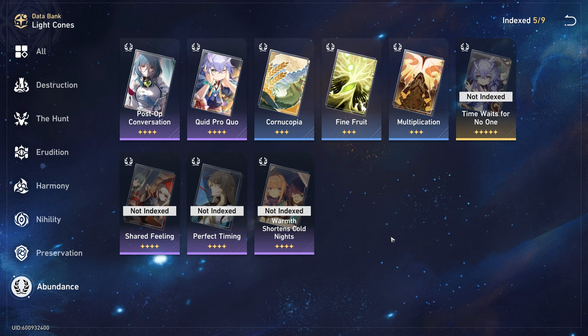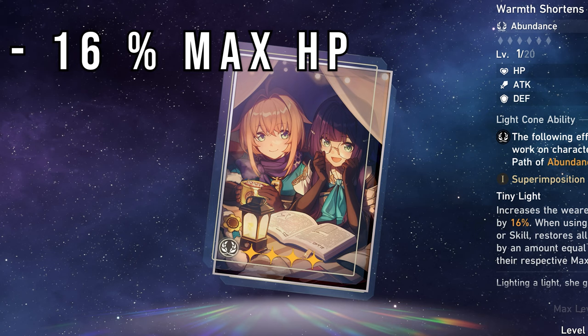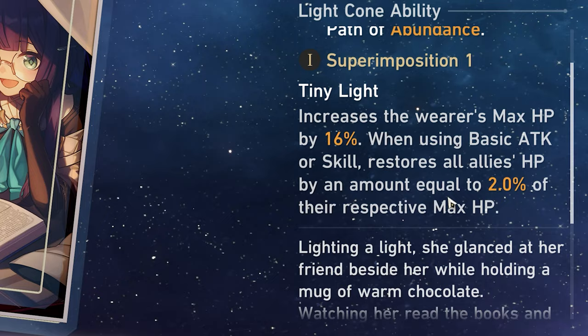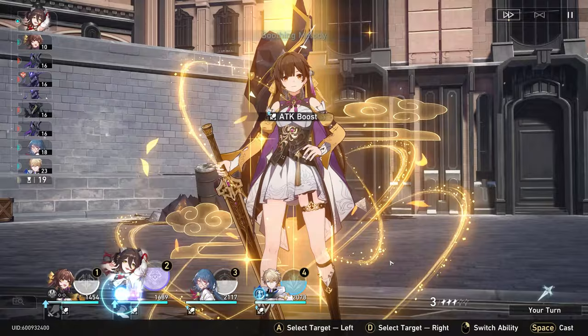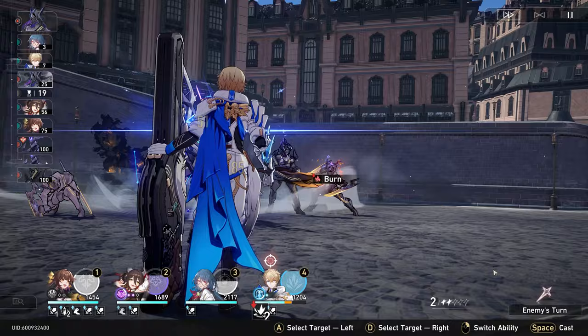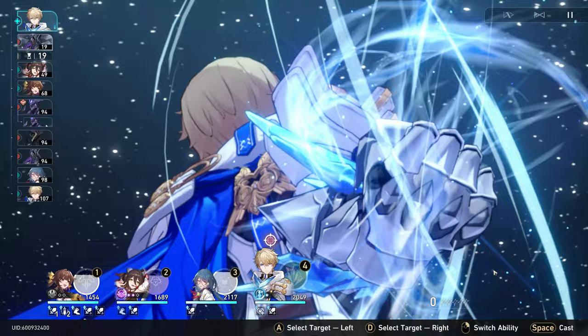Her battle pass option for low spenders is Warmth Shortens Cold Nights, which increases your HP by an extra 16% — a nice flat buff. Additionally, whenever you use Natasha's basic attack or skill, you also restore all allies' HP equal to 2% of their respective max HP. Personally, this isn't my favorite four-star for her — there are better alternatives. It relies a lot on refinements, because healing only 2% of a unit's max HP isn't much in the grand scheme. There are some better alternatives we'll discuss shortly.